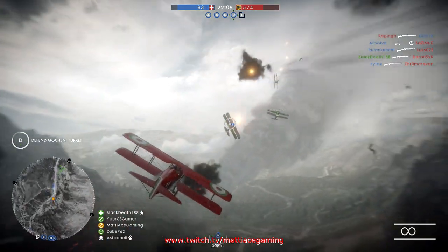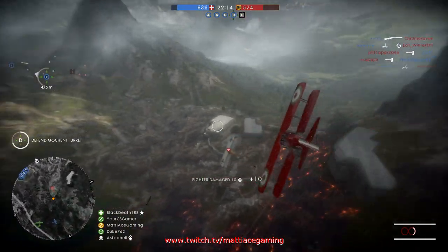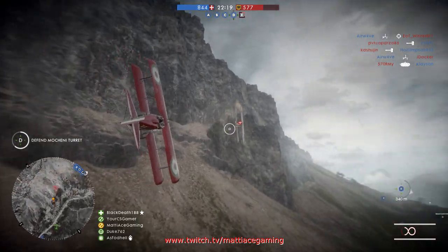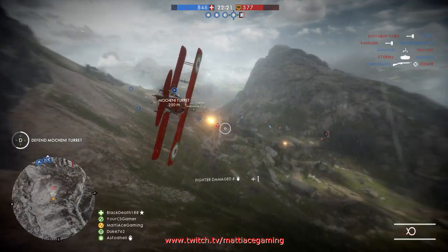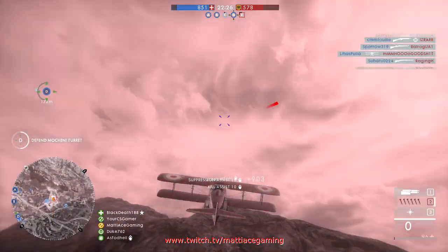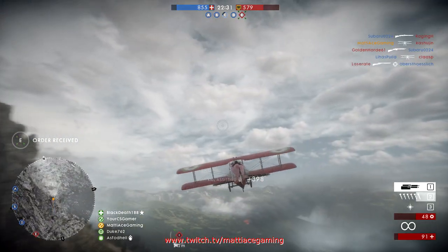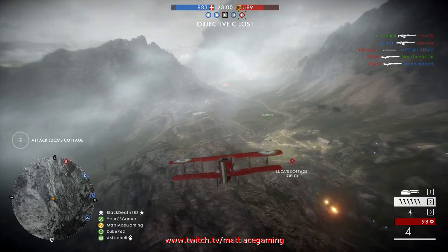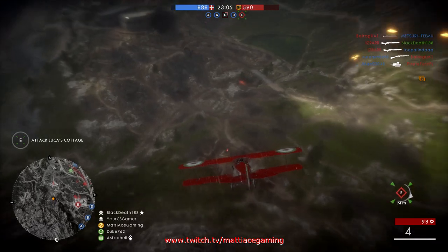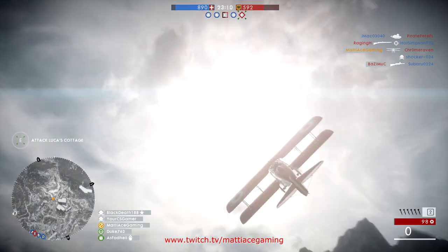When I first started playing Battlefield 1, I thought that air-to-air gameplay was going to be very interesting, fun and challenging. But the fact of the matter is it's turned out to be rather boring, and I'm not going to cover it much. Normally what happens is the plane is about to be shot down, it bails out, and that's the end of it. The main reason people are not interested in air-to-air combat is because the gunners of both the bomber and the attack plane are just way too powerful — it takes all the fun and skill out of dogfighting.